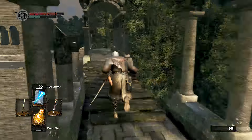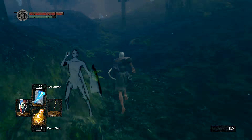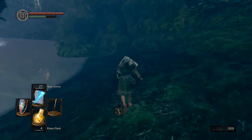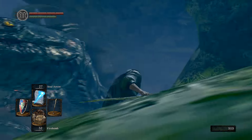Grab a shield from somewhere, head down to the Darkroot Basin and keep left, then sprint like a madman to here. Quickly quit out and reload — this is to keep away the Crystal Golems.